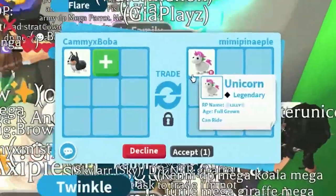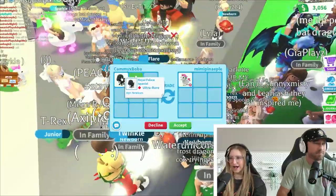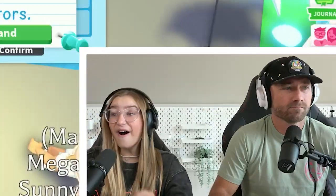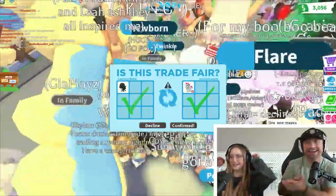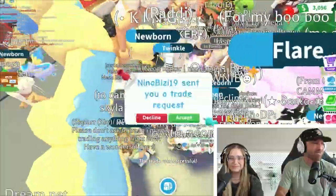A royal corgi for a unicorn - I switch it out to the royal palace spaniel. That would be worth it, I'd do that. Nice, Kim, that's a good trade. Take a unicorn for that - I got my trade. Nice job, Kim, heck yeah.